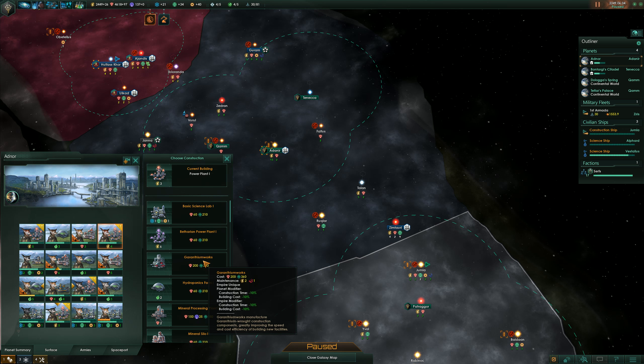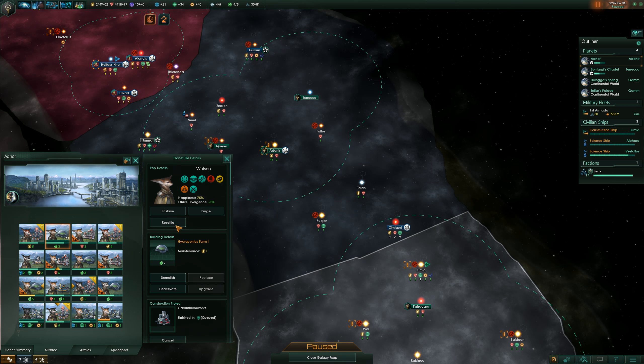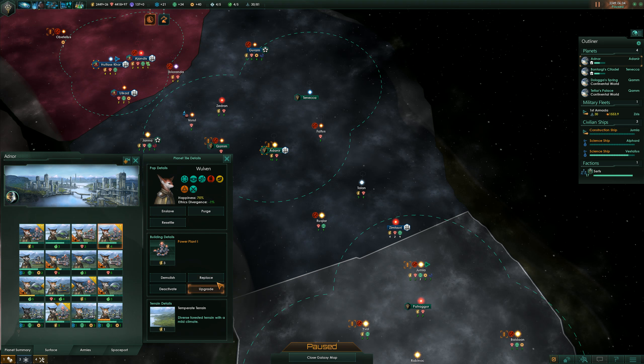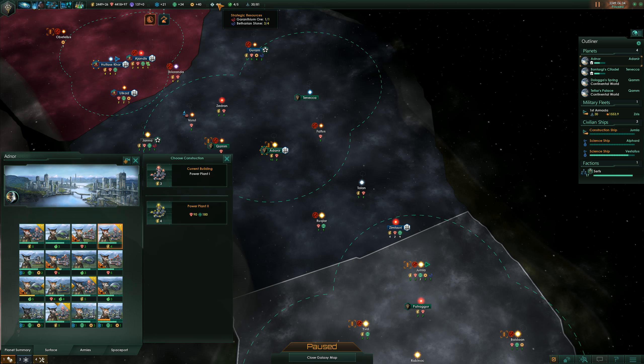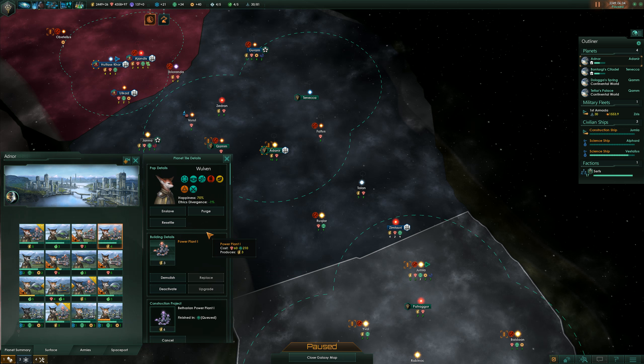How are we in terms of food? We have a surplus of 5 — we make 20, we eat 14. So we can sacrifice a farm here and replace it with a Garanthium works. Also we have upgrades. We have a surplus of Baltharian stones, so instead of upgrading we might actually want to replace this with a Baltharian power plant — that's better. We can do the same thing here, replace this with another Baltharian power plant. Then upgrade this to a regular tier 2 power plant.